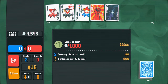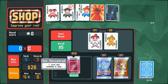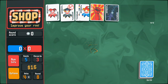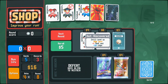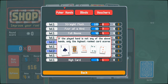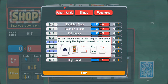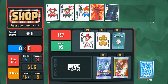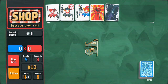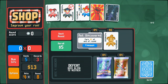We got there in the end. We got a good amount of money here as well — really good amount of money. Plus one card slot available in the shop. I'll just buy that outright because we've got the money. Why not? Good old overstock. High card — level up high card. If the played hand is not any of the above — okay, I see. That's decent enough, I think. Buy and use that straight away. We're not going to use high card very often, but why not?